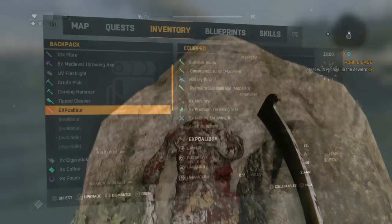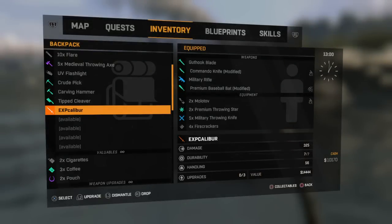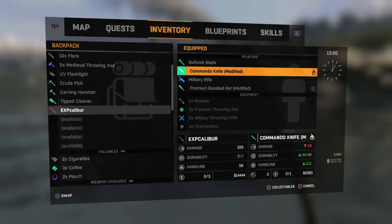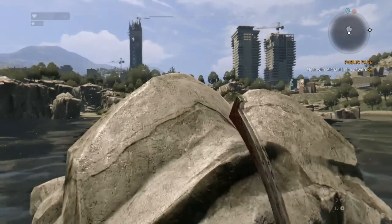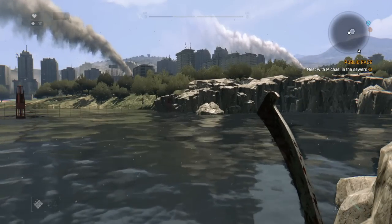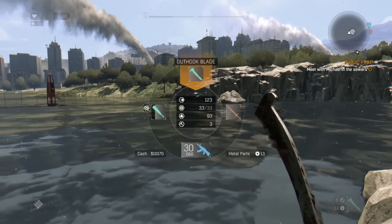The EXP Calibre Sword itself has an extremely low durability level and it'll actually become unusable after a few swipes. But you can pick up the blueprint from the dead body once it disappears and build it again if you wish. It has a high damage of 325 and a handling of 56.